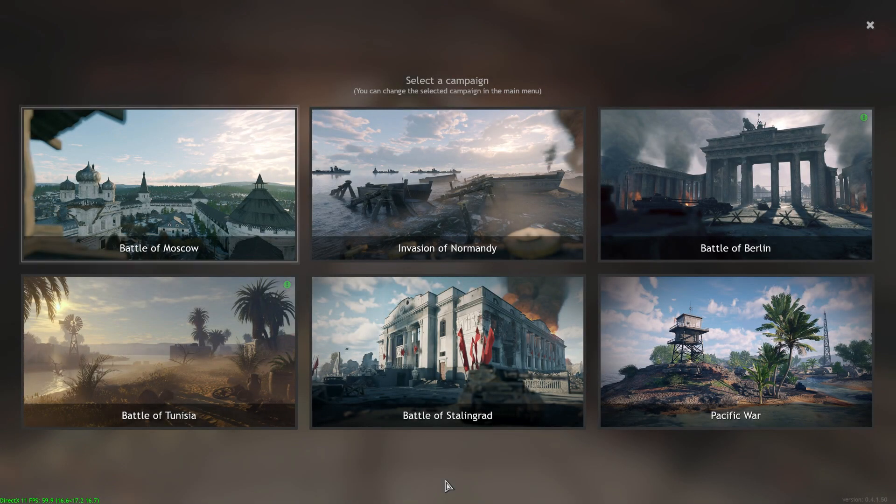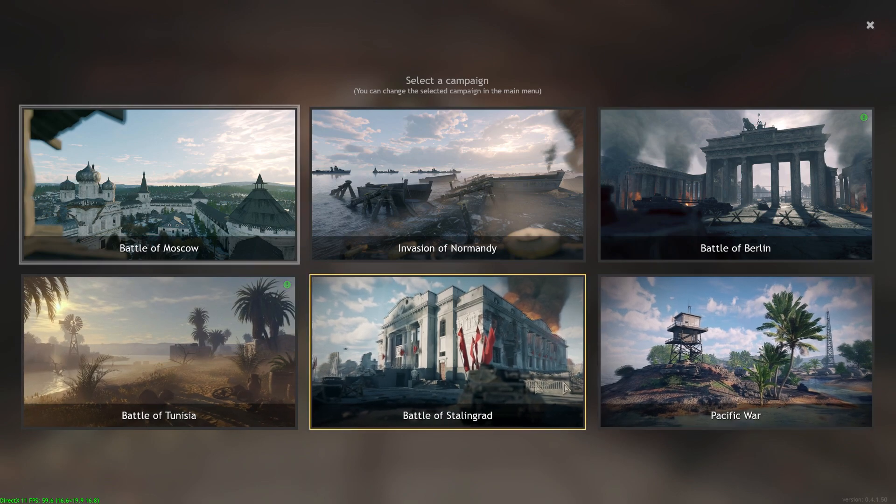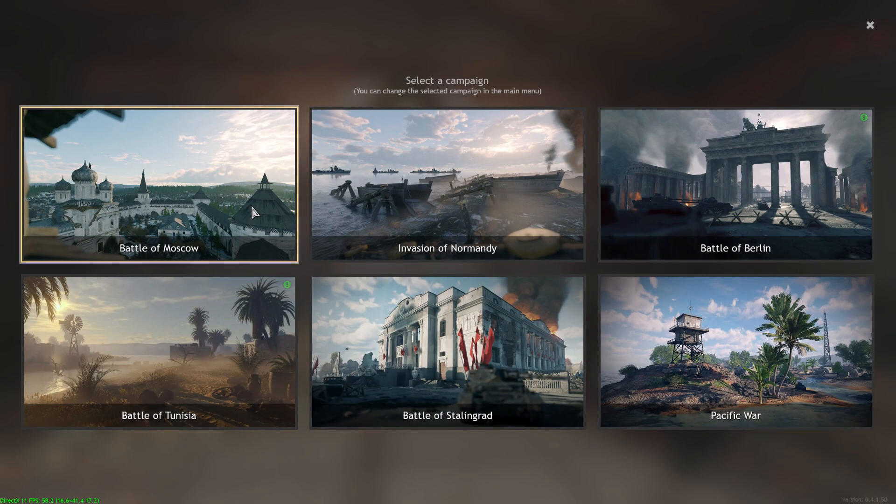Ladies and gentlemen, hope you're doing well and I hope you're having a great day. Today we are going over enlisted sales for the winter sale event. This is going to run from the 24th of December, Christmas Eve 2022, all the way to the 2nd of January 2023. We're going to go down each campaign by each faction, review what's on sale, what I would recommend picking up, and then look at the Gaijin.net store for packs and iron sales as well.